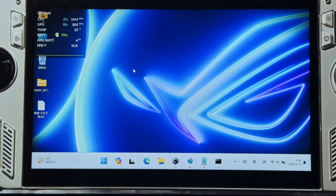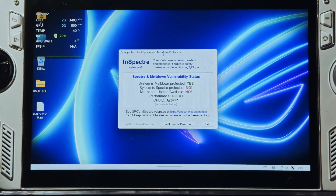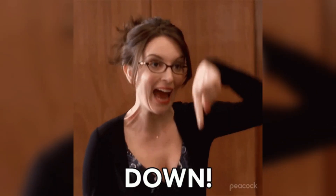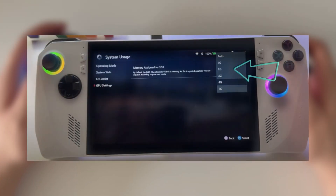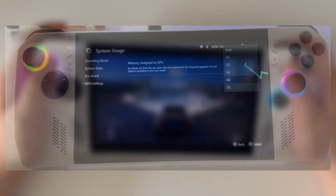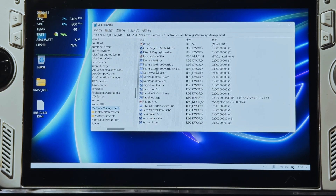But what if you need more regular RAM for multitasking or using your ROG Ally as a laptop replacement? In that case, you can decrease the VRAM. Setting it to 2GB would leave you with 14GB of regular RAM, which can be really helpful if you're running a bunch of applications simultaneously.